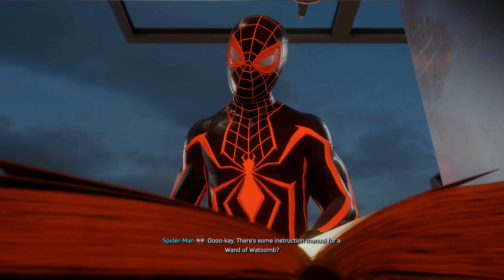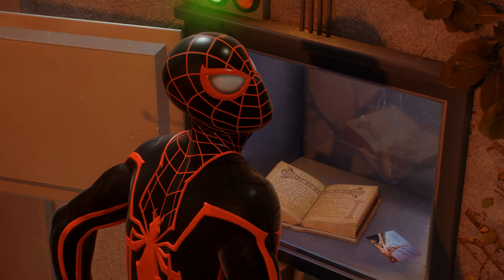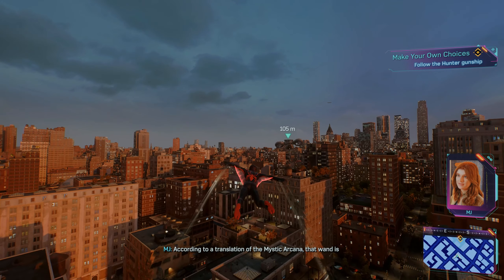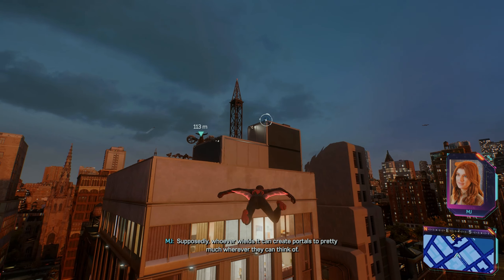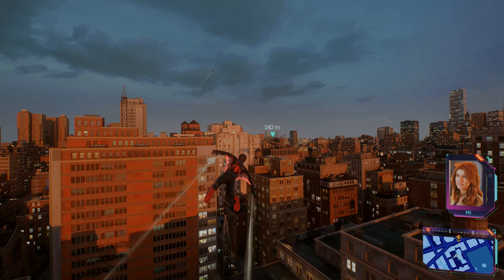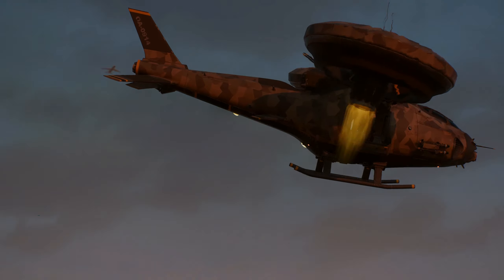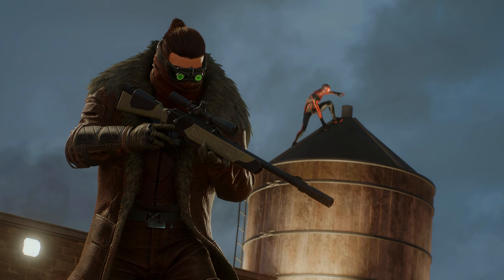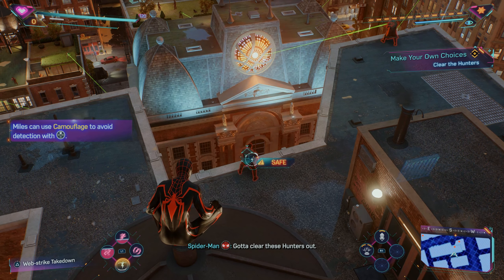There's some instruction manual for a wand of Watum. Hmm, I'll do a search, give me a sec. Hunters - wherever they're headed I should follow. According to a translation of the Mystic Arcana, that wand is old - we're talking BC old. Supposedly whoever wields it can create portals to pretty much wherever they can think of. Like magic? If she gets her hands on something like that... Miles, let's just stick to the plan. Tracking wasn't a problem. Oh, there he is - Craven himself. She's ours. Oh, that's not Craven, just somebody who likes to wear the same jacket. She's definitely inside. Gotta clear these hunters out.